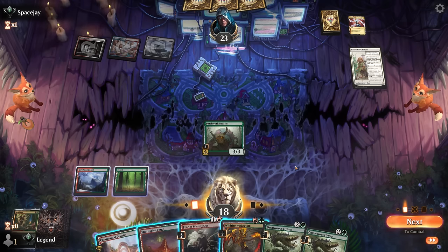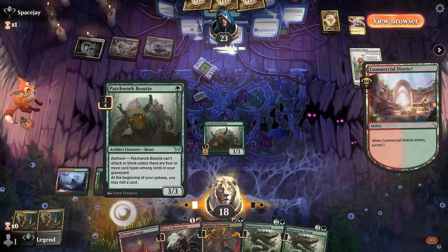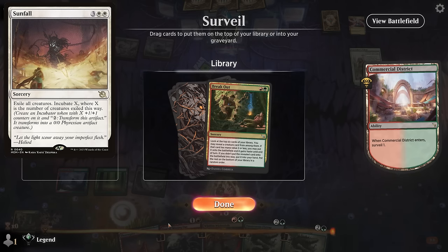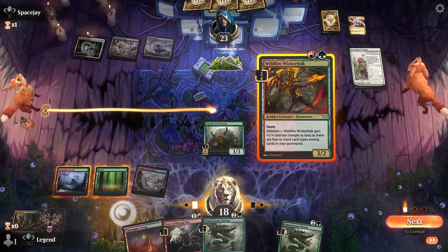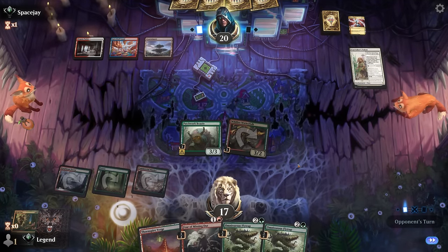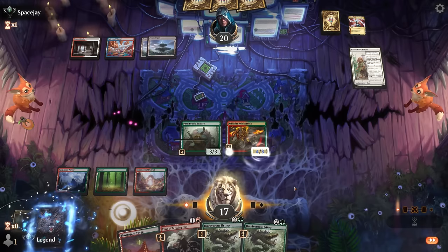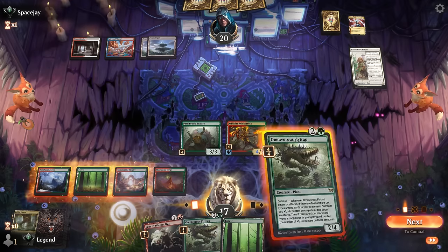We get another Breakout and another Flytrap. If we mill it, Beastie could mill another type. I just keep it and play a hasty Wicker Folk — although Fear of Missing Out getting that additional attack step could be better before they can cast a Sunfall to wipe the board. I'll play the Wicker Folk anyway and hit for three. Opponent is still missing double white. A land now gives us delirium, so we play the Flytrap and distribute some +1/+1 counters, hoping they don't have Sunfall next turn.